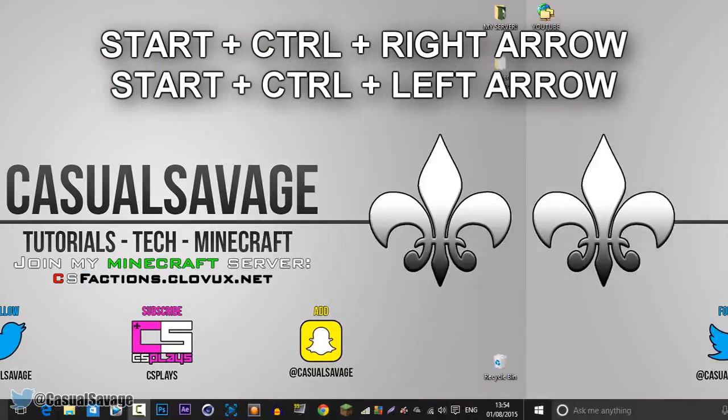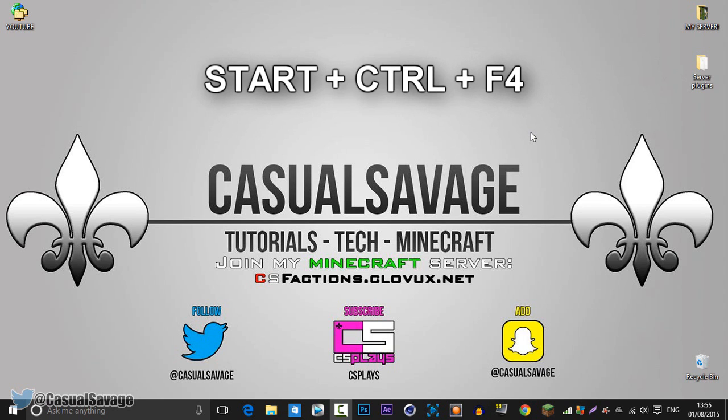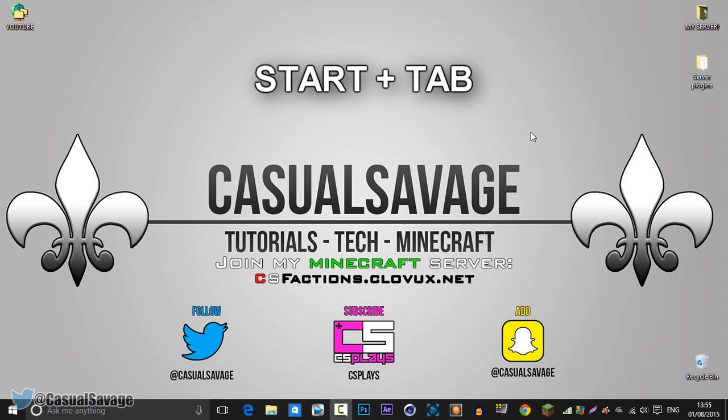You can't see my second monitor but it's actually moving on my second monitor as well. Now to close the virtual desktop you're using, it is Start, Control, and F4. Start, Control, and F4 and it has just closed out of that virtual desktop. Now to open up Task View it is Start and Tab.